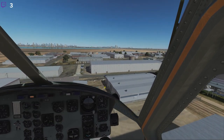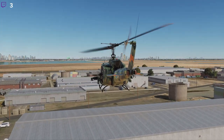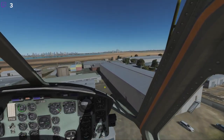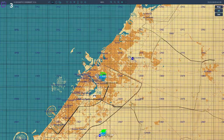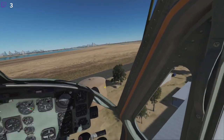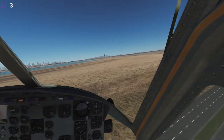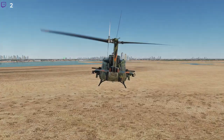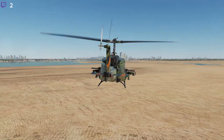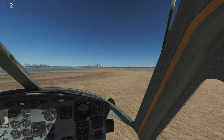I think the lake up ahead here is going to be a good position for us to put down the stinger teams, because currently this area is only covered by air defenses at Dubai International. Meaning that if they come in from this direction, the stinger site has every possibility to destroy them.